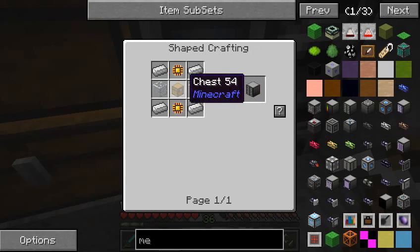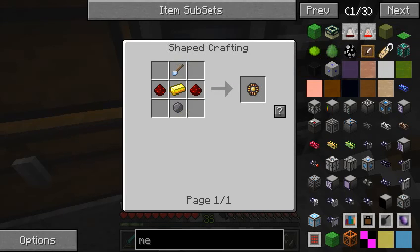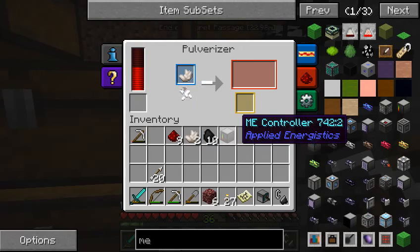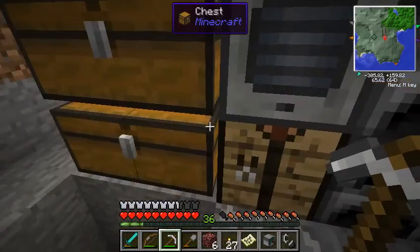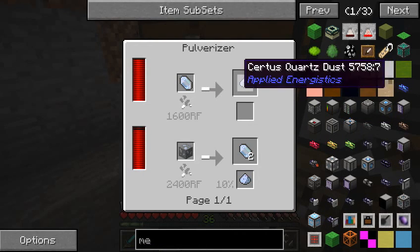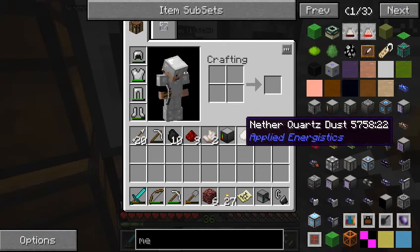Now the next part we need is the ME drive. Or we could try the ME access terminal first - well, let's try the drive. We're going to need glass, a chest, and basic processors. Basic processors are made kind of like the diamond ones. We might need to pulverize some nether quartz for nether quartz dust. Let's pulverize. This is actually pulverizing a lot faster - no, it's going into the furnace. Now we've got some nether quartz dust.